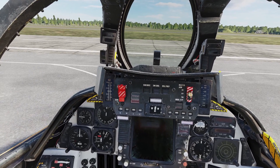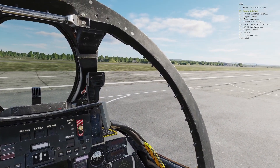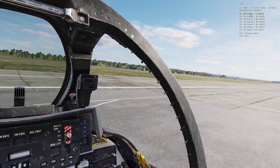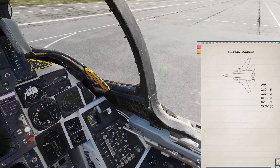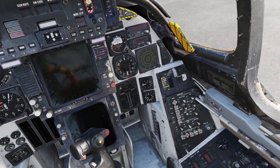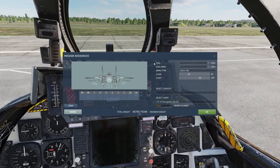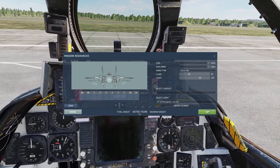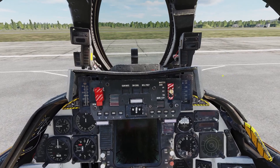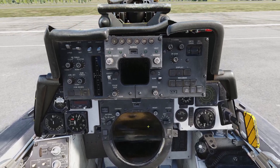The other way to load flares and chaff is through the menu. Press backslash on your keyboard, go to ground crew, and select AN-ALE-39 loadout — it has the same options as the mission editor. After selecting your loadout, you have to rearm and refuel for it to take effect. Go to ground crew, rearm and refuel, and just click OK — you don't actually have to put anything on your plane. Once the crew chief says rearming complete, open your kneeboard and you'll see the updated loadout.